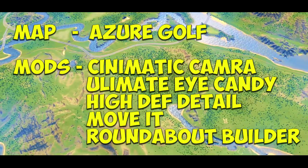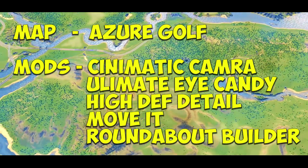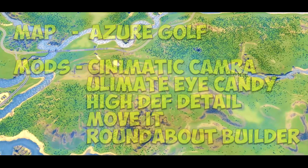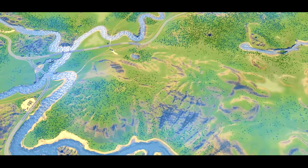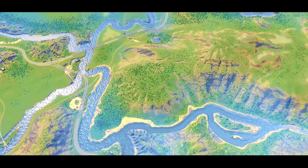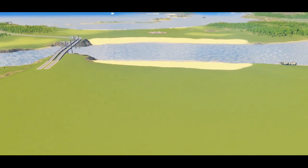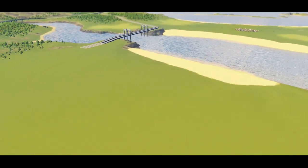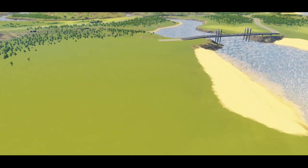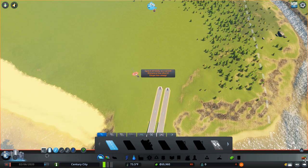The two mods that I have decided to run with that do change the game are: Move It, which allows me to just pick things up and do some tiny minute detail on the city; and I'm also using the roundabout mod, which just makes using roundabouts a little bit more precise. I don't really want to over-mod this with too many mods and assets because there's so much DLC to go through, and being that we're going to be playing for a hundred thousand population we don't want to slow our game down to a complete crawl.